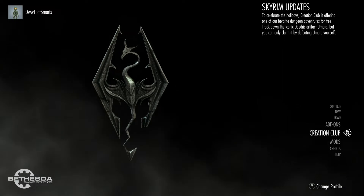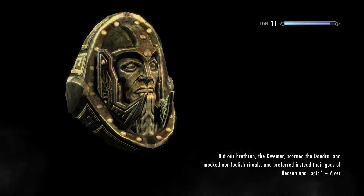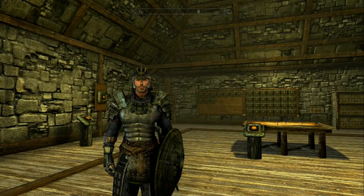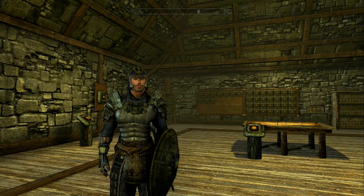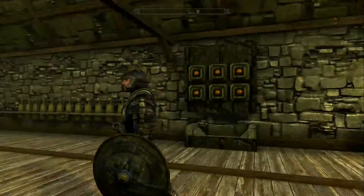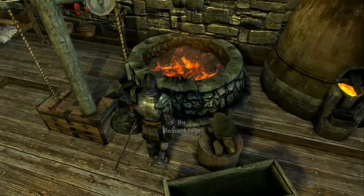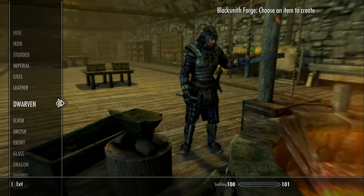So let's hop out. I've got Chrom ready to roll — he's ready to make one of these for us. This is Chrom. Let's just head over here to the Forge. Let's go down to the Dwarven.